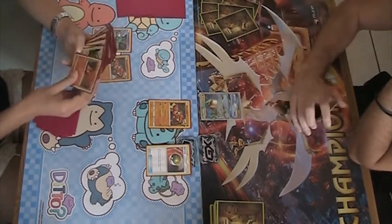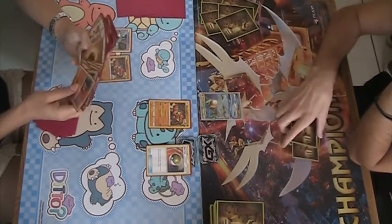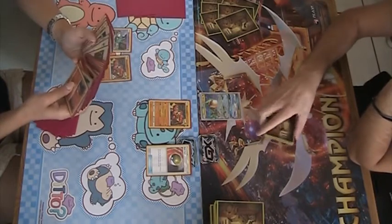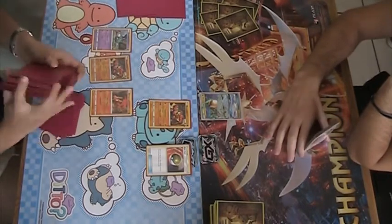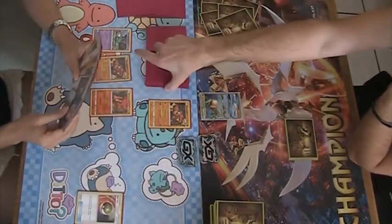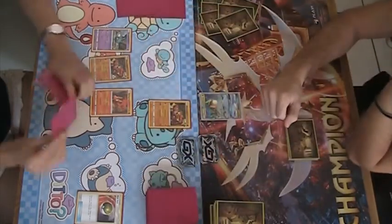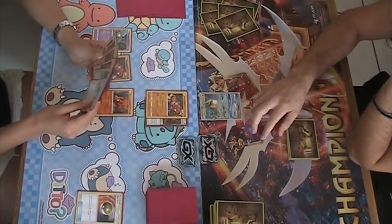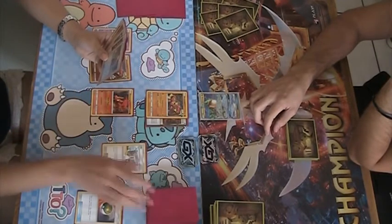Generally the matchup is favorable for Buzgarb, since Vikarae plays many GXs, and the support Pokémon Vikavolt has fighting weakness. So attacking with Vikavolt is not recommended. It's also a Stage 2, which means it's less stable, less consistent, and a bit slower to set up. But with supporters such as Volkner among others, it's not that inconsistent, but it's definitely no full basic deck.